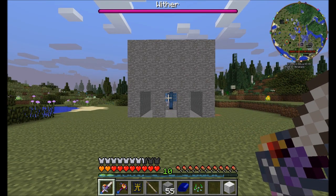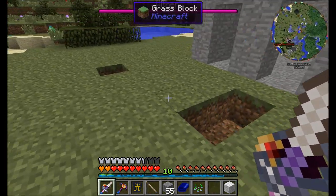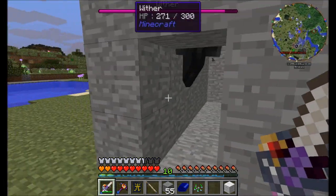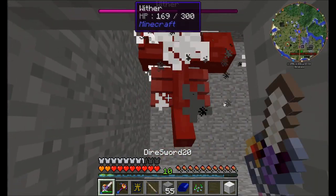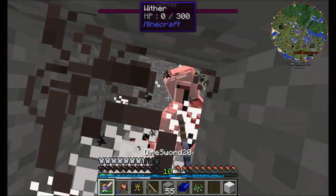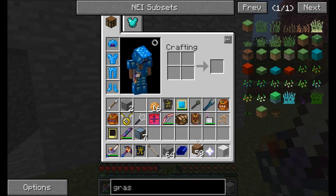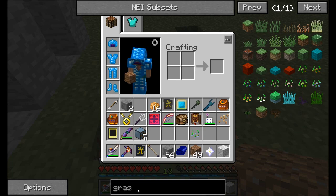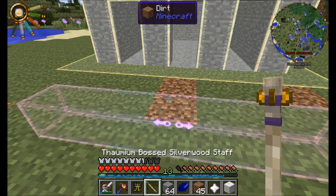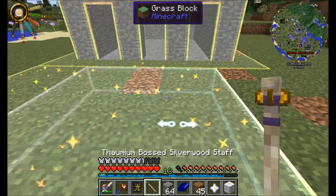Not terrible — it did break a couple blocks outside. We might want to ward the front of this thing to prevent the grass blocks from blocking, but that's just a cosmetic issue. The wither cannot escape and he really can't do much damage, especially to me — that's the main purpose of this fight. Nether stars for days! So what am I going to do next? I'd like to ward up some more of this area and expand it out here.